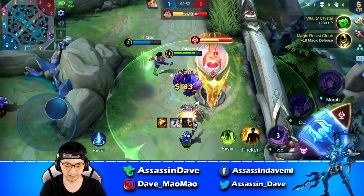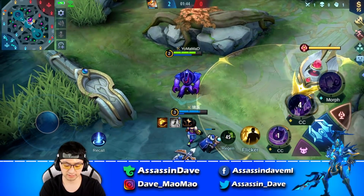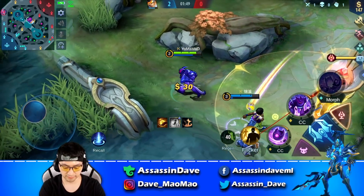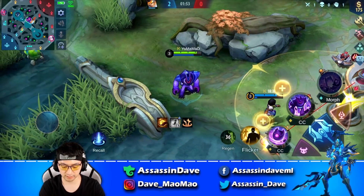Tip number 15: Gold bonuses from towers are actually shared evenly among people who are standing within a certain radius, no matter the participation. So as a tank player, you can try to get out of tower range to provide your carries more farm to snowball early game.